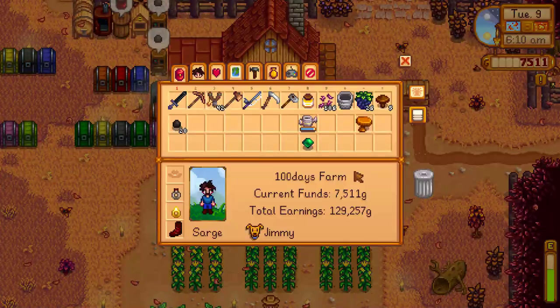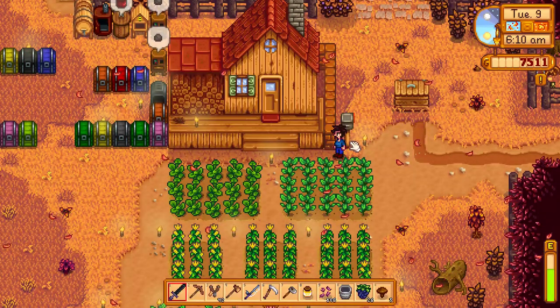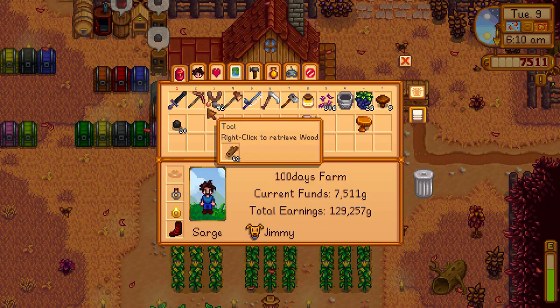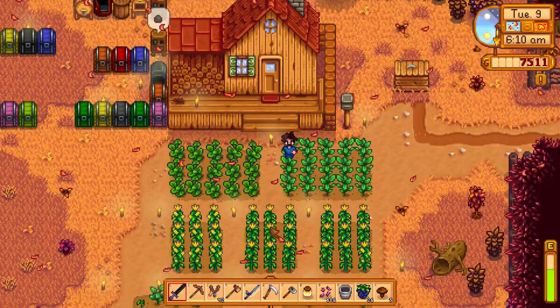If I remember from last time, I need my pen and paper. The categories were like artisan, fishing, fruit, vegetable, probably animal. I don't have any golden animal products at the moment but we have a lot of artisan goods. I should probably look back on my last episode to find out what it actually said. Oh, it's not for another week — I don't have to do it now. I thought it was like tomorrow or something. We need to start hoarding some of those really good quality items and take them to the grange.